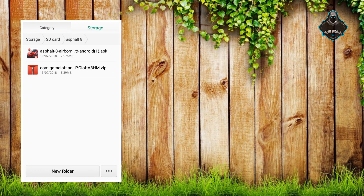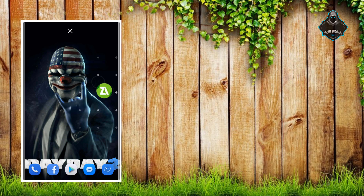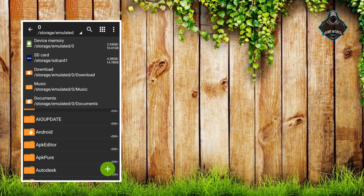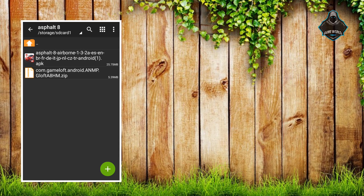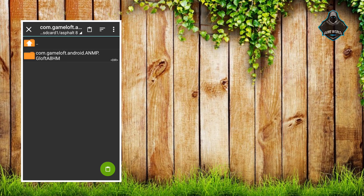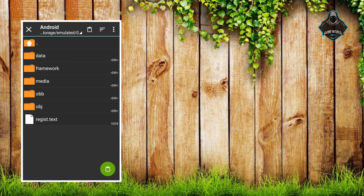After that, we're going to place the OBB file. You need to download an app called ZArchiver — I'll leave a link in the description. Choose the directory; in my case it's SD card, Asphalt 8. Then extract it, and I'll copy the game files and paste them into my Android OBB files folder.